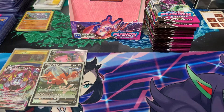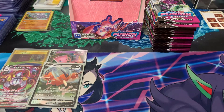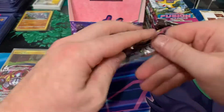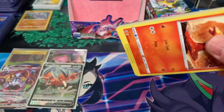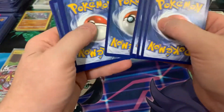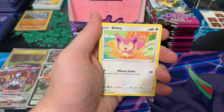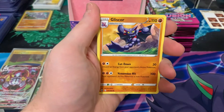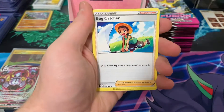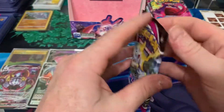Hey guys, back here for part two of our Fusion Strike booster box opening. Last time we had two V's, a Dedrill, and a UV, and we had the secret rare Training Court and the Chandelure VMAX. Here's our second half — let's get right into it. Hopefully we can pull an alternate art, though my hopes are a little low since the Training Court was already pulled. Typically you get one secret rare per box, but sometimes there's two or even three. I'm not sure if alt-arts are considered secret rares — the VMAX is, but the regular V's might be full arts. So I'm not sure. Dredna and Vikavolt — alright, pack number two.